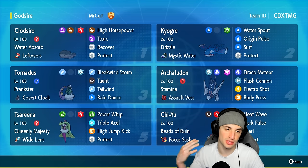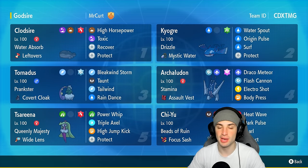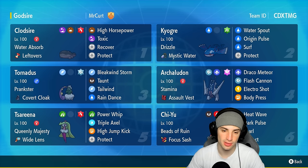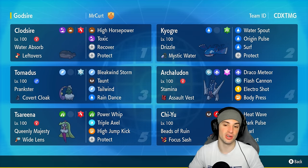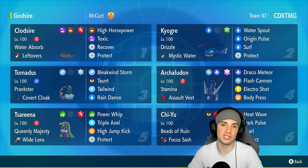Our final four Pokémon on today's team are Tornadus, Serene Grace, Arch Ludon, and Chi-Yu. Arch Ludon and Chi-Yu pick up some big-time damage on the special attacking side. Tornadus is great for support, and Serene Grace is a good Pokémon to pair up with Kyogre because it stops first-turn priority, which we absolutely love.